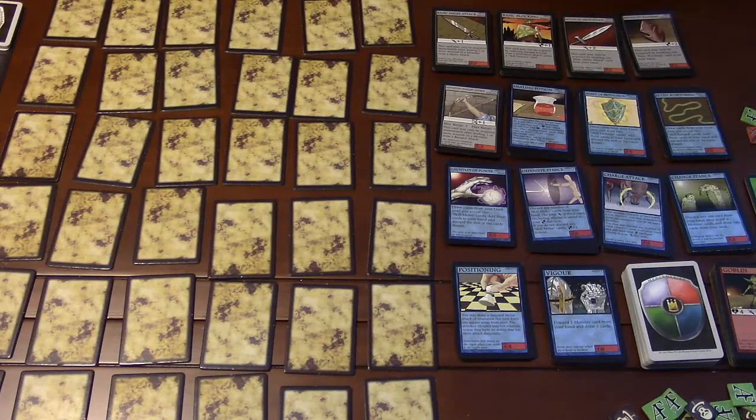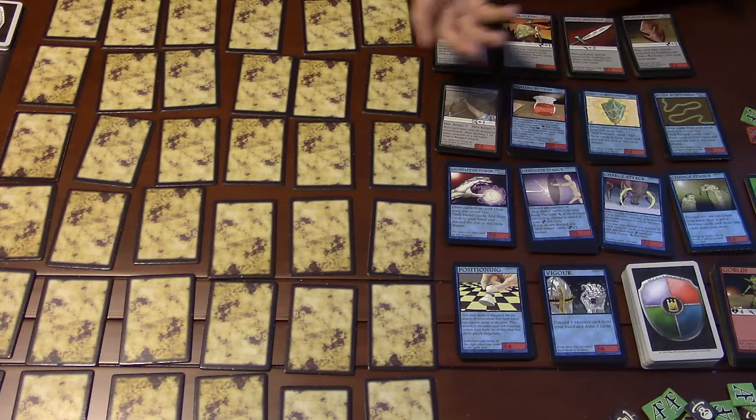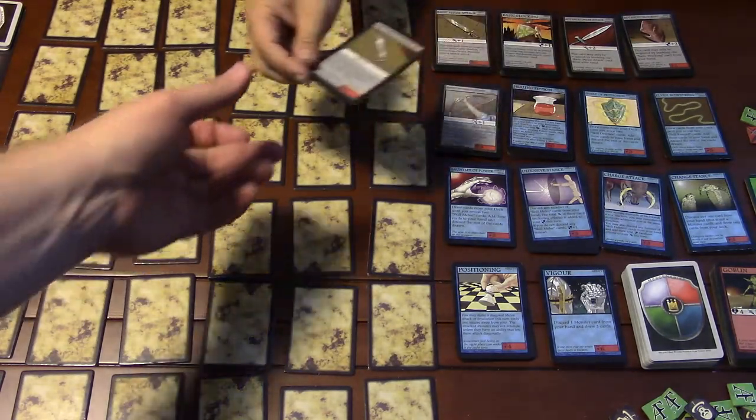We're back. We showed you the components and the setup. Now we're going to go over basic gameplay with you and card attributes. We'll start with that so you know the anatomy of a card, because if you don't know the anatomy of a card, how are you going to play a card game?